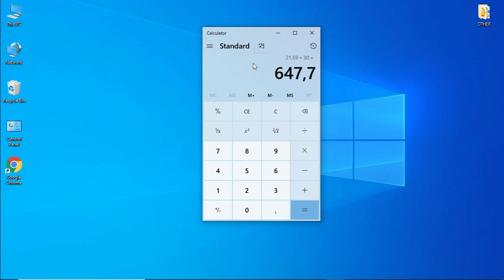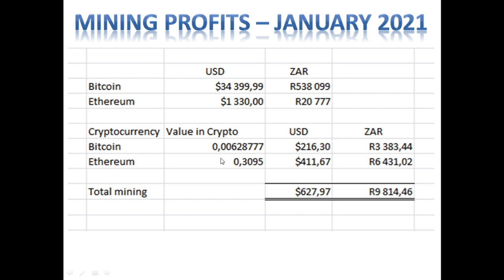Looking at the totals: we stopped mining Bitcoin and started mining Ethereum on the 22nd of January 2021. The total Bitcoin mined was 0.00628, with a current value of $216. The amount of Ethereum we garnered over January was 0.3095 — about 30% of one Ethereum — valued at $411. The total mined for the full month of January 2021 was $627.